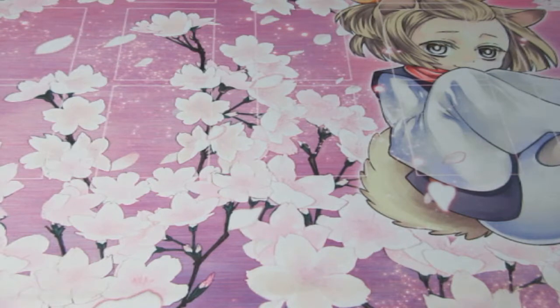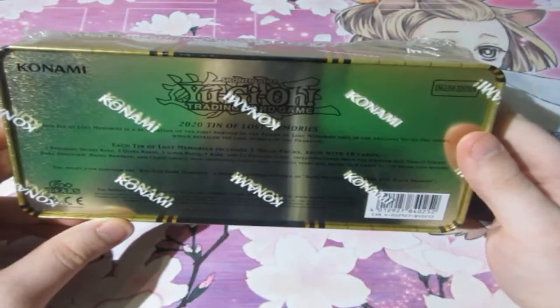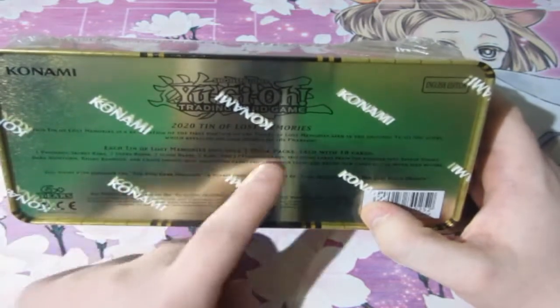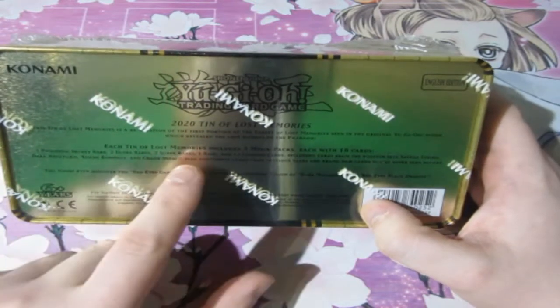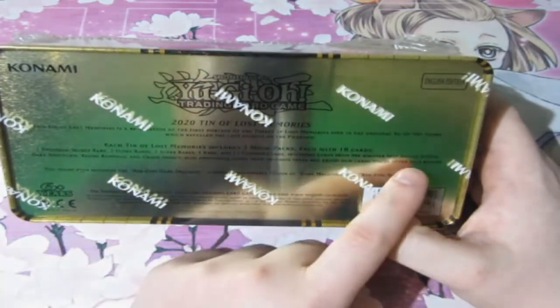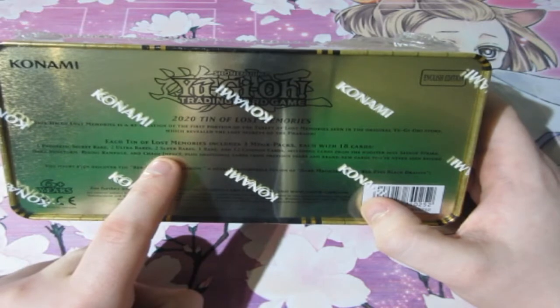Today for Yu-Gi-Oh, I wanted to do this in 2020 but it's 2021 now, so I think it's time to look back from 2020. Yes, we had the horrible times of COVID-19 and may still be having it, because this has been pre-recorded. We are opening up the 2020 Mega Tin. This Lost Memories Tin is, in my eyes, one of the best ones they've done for quite some time. You get yourself three Mega Packs, each containing 18 cards — one Prismatic Secret Rare, two Ultras, two Supers, one Rare, and 12 commons — from the sets Savage Strike, Dark Neostorm, Rising Rampage, and Chaos Impact.